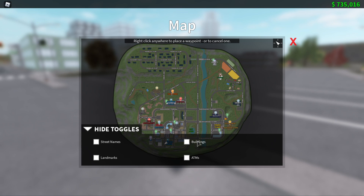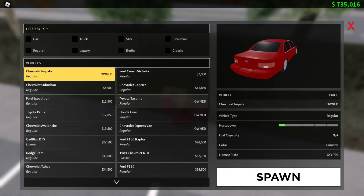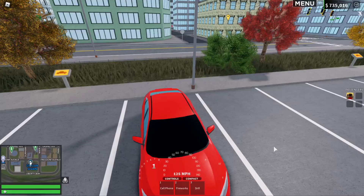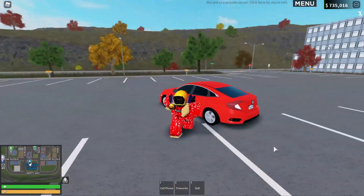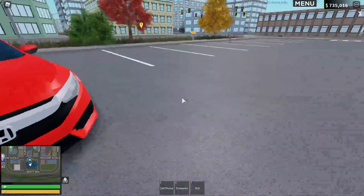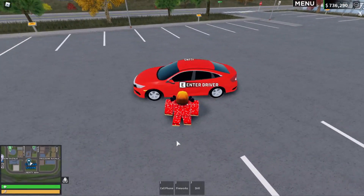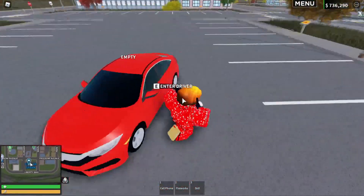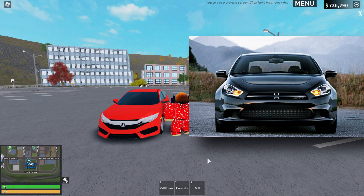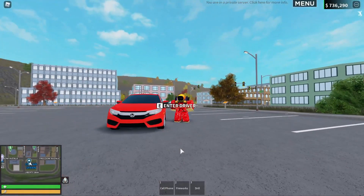The next update is the Honda Civic. Let's go ahead and spawn it. I just found it right here — and yo, we got a Honda Civic in the game! This is pretty sick. The front kind of reminds me of a Dodge Dart. I just realized in the logs that the Honda Civic actually replaced the Dodge Dart. I'll put a picture of the Dodge Dart on screen — from the front they do look similar in my opinion.